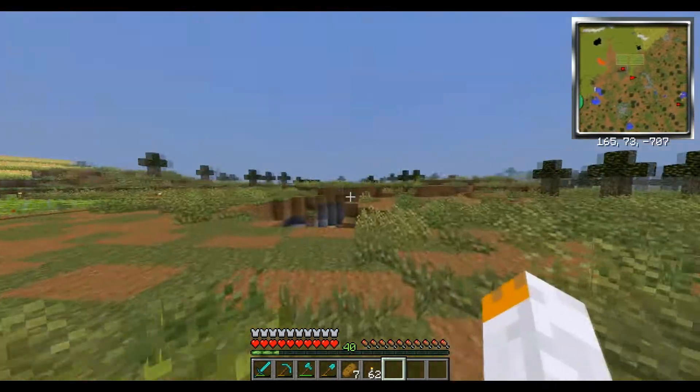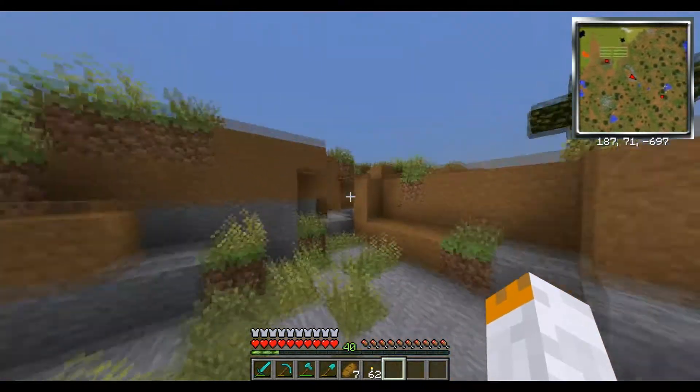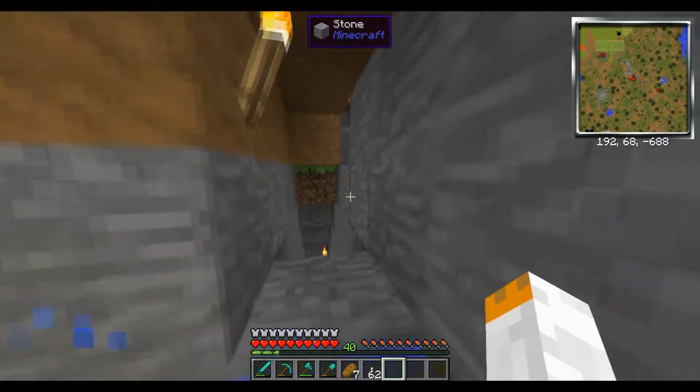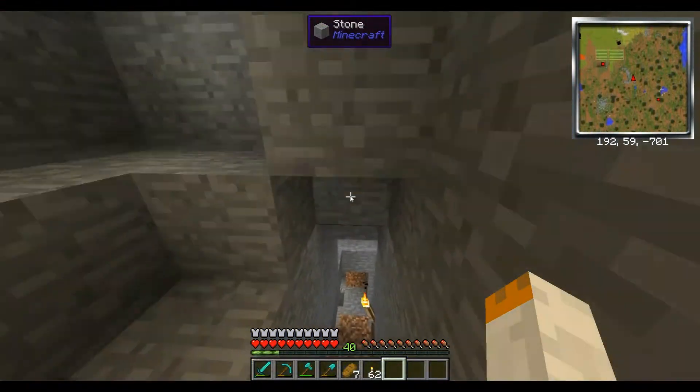A cobblestone path is made with two cobblestone — just like anywhere. I think it's shapeless, or placeless — you can place them side by side anywhere on the crafting grid. You just put them in like so: cobblestone, cobblestone. And there you go.